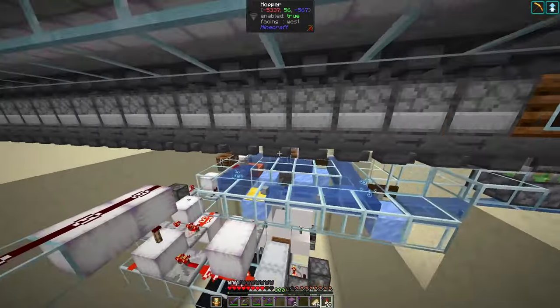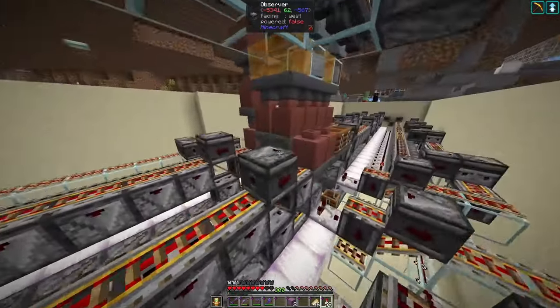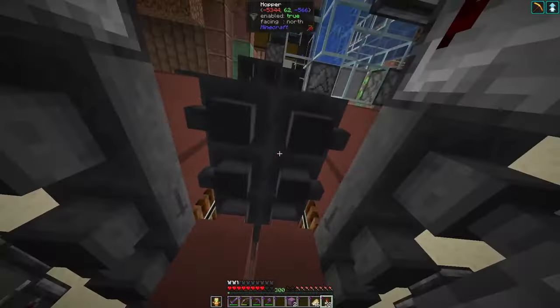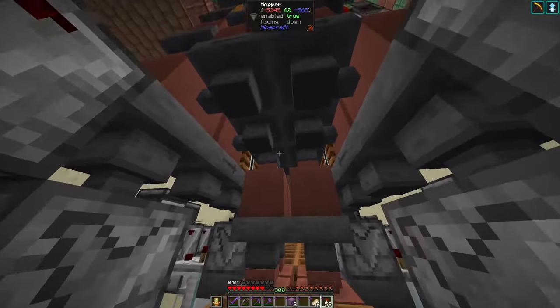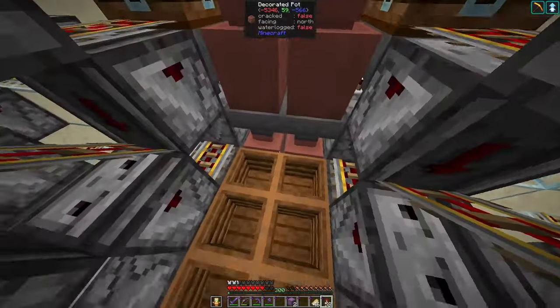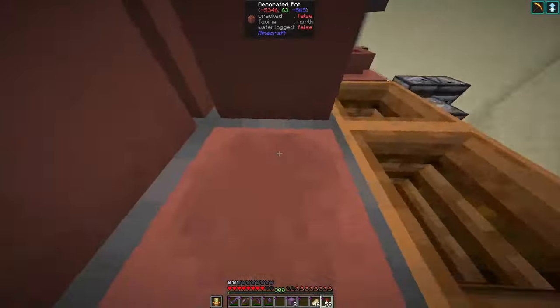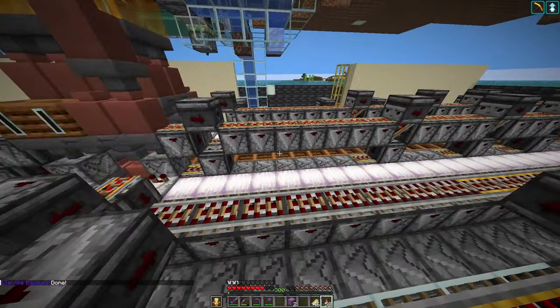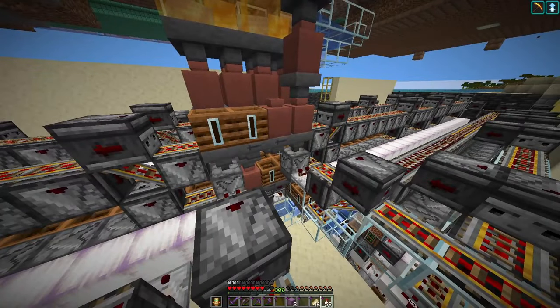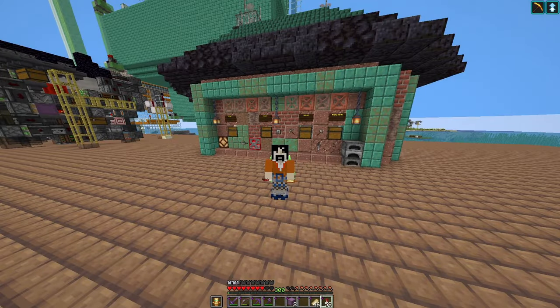On one hand, it's very easy to route the items from the shulker box unloaders — we just go from this one 4x unloader one block to the outside, and the other one for the fuel is right in the middle and goes directly into the fuel lines. The speed is sufficient to smelt about 20 shulker boxes per hour, which is fast enough for me. So I'm very happy with this smelter.